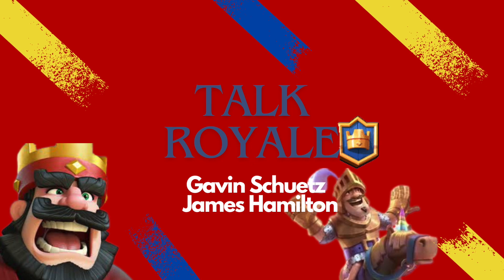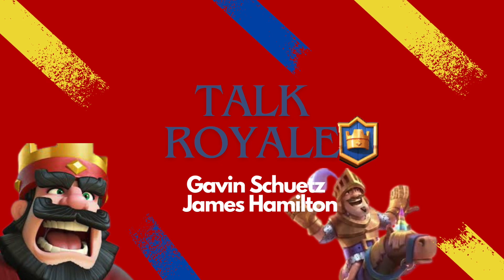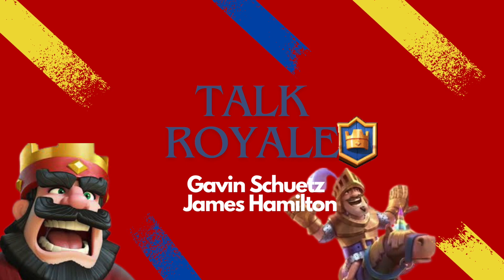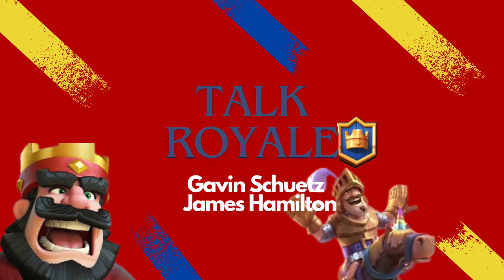This week Supercell introduced the new champion, the Little Prince. He's an interesting card because he has an expo mechanic where when he locks onto a target he starts shooting slowly at first but then really ramps up and does a good amount of damage. His ability is calling in his guardian, who pushes everyone away from the Little Prince, which is really interesting. When the guardian is out on the field, he has a golden knight-style attack mechanic.